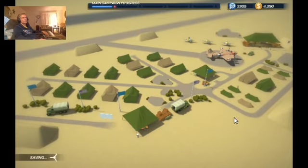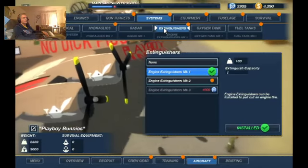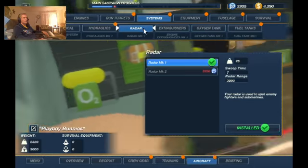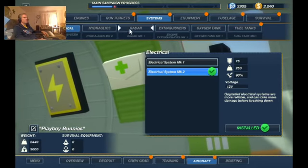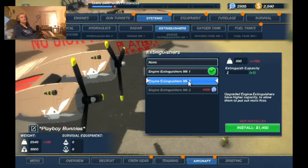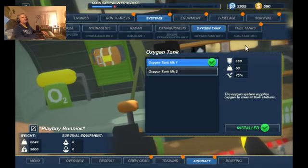Let's go to the plane and see what kind of upgrades we can do. Systems extinguishers, oxygen tank 2, radar, hydraulics — definitely hydraulics level 2 so they won't break down as much. Electrical system is already at mark 2. We're at 600 more pounds of capacity — about 3,000 total. Engine extinguishers 2 — we'll go with that, so we'll have two engine extinguishers on each engine and won't have to do the emergency dive to put out an engine fire.